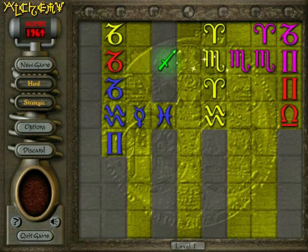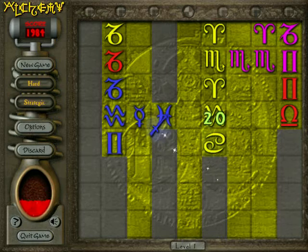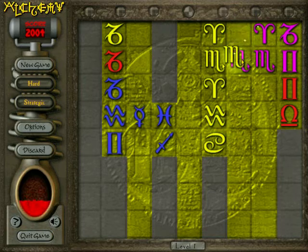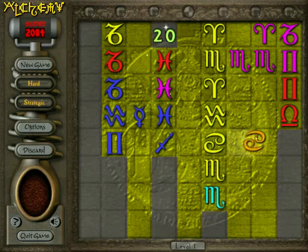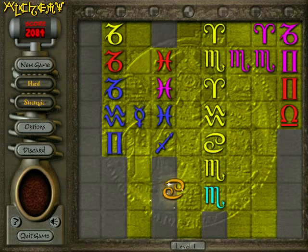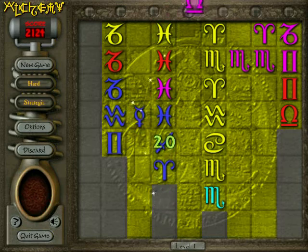You can go horizontal too. However you want to do it. That's convenient right there. I'm sure most of these are, like, Greek letters.